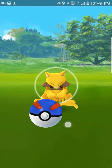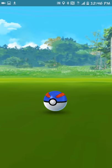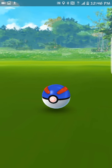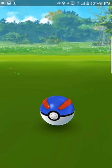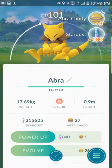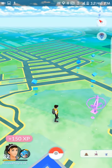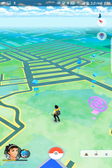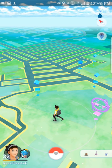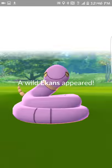Abra is another Pokemon where you really want the great throw, not the excellent throw, because Abra's flee rate is something like 95%. If he busts out, you've basically lost him. So you really want to capture him on that first try. I always try to get the great throw as well as use a berry just to make sure. On that one it didn't register the curveball — I didn't spin the ball around enough. You have to go in a full circle a couple of times to get those sparkles.